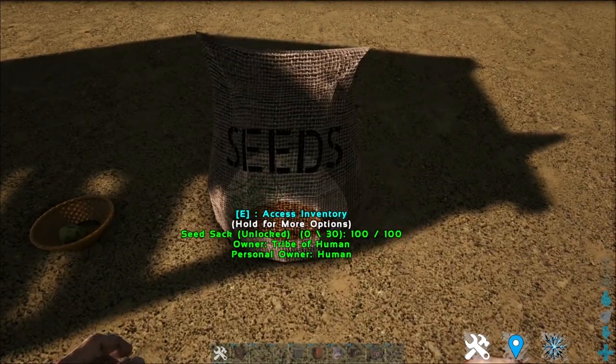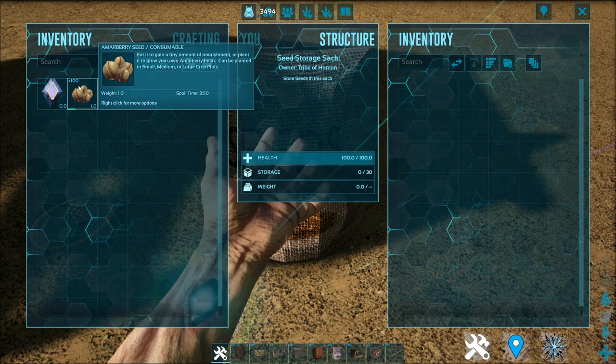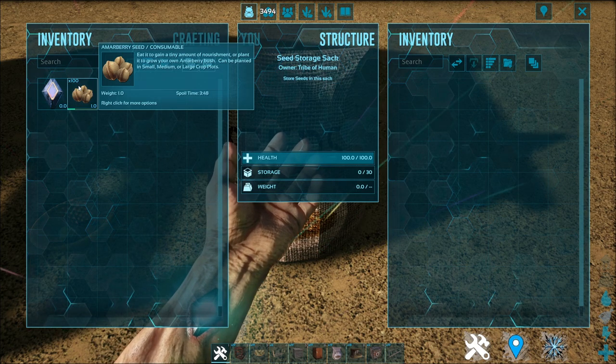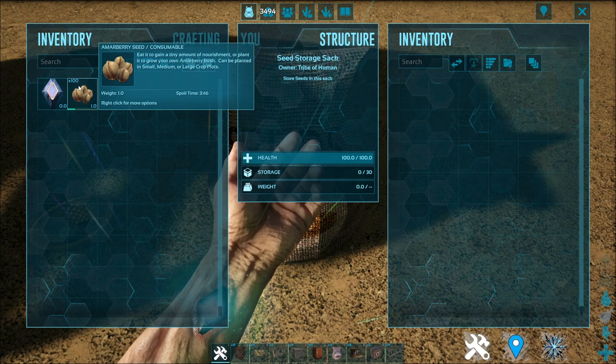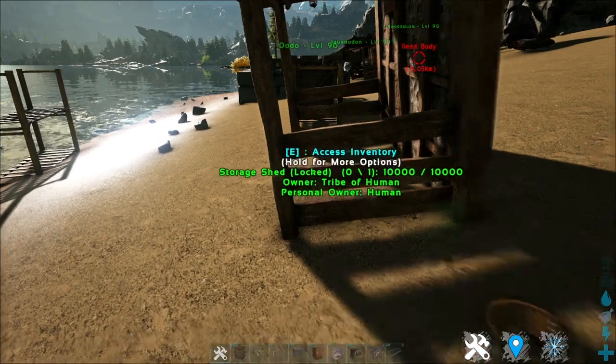Next up is this seed sack. As the name suggests, it is used to store seeds. It also increases the spoil time from around 3 minutes 46 seconds to 1 whole day and 7 hours.